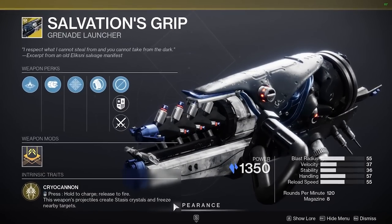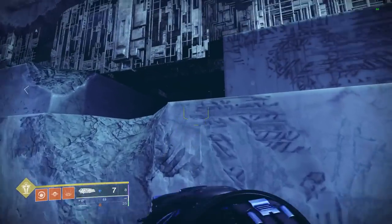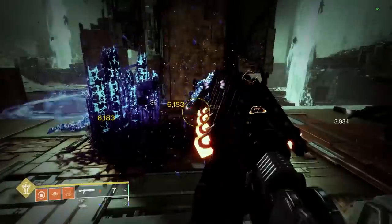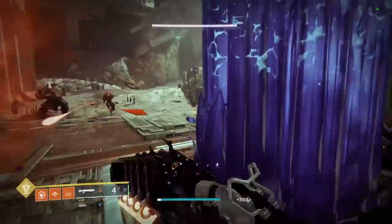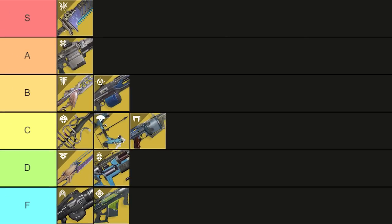Salvation's Grip sucks but does still have a purpose. It's more so just fun to mess around with, but it's also good for platforming whenever it's needed — specifically if you need stasis crystals but also need to be on a different subclass. It also used to work for breaches in speedruns, but I think that's a thing of the past. Overall I'm putting this in B tier solely for making platforms as it is a niche purpose.